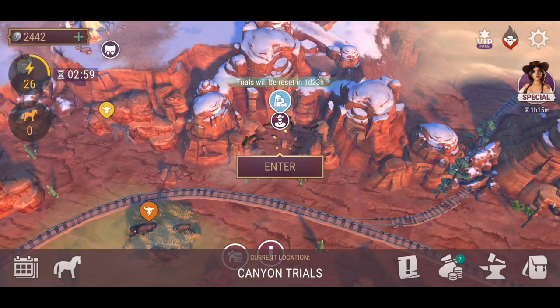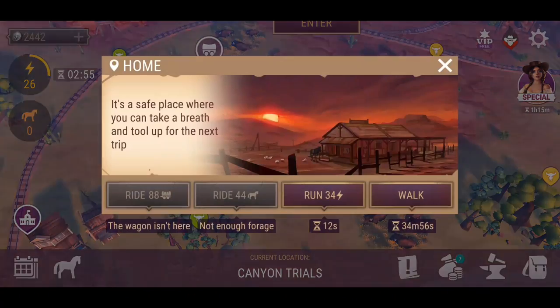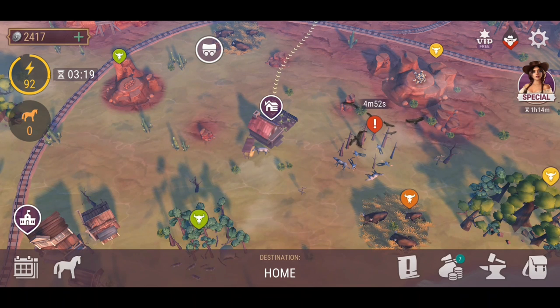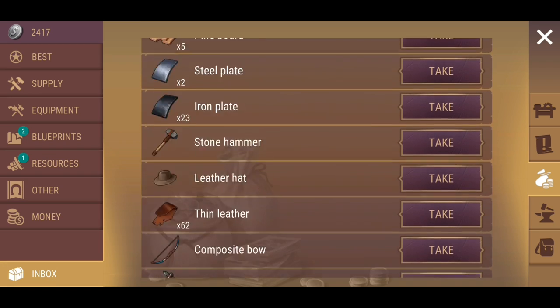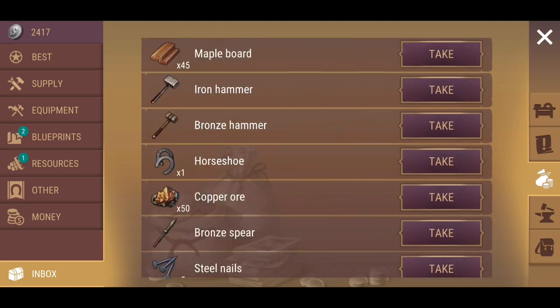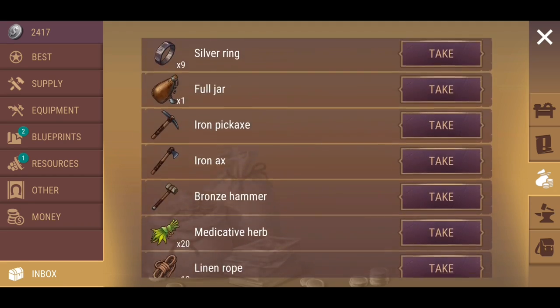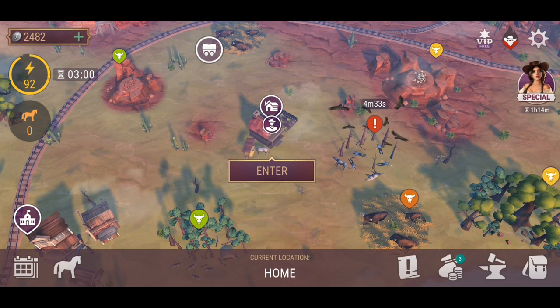Well, at least you guys can get tier 5 resources by the looks of things within the Canyon Trial, if you're interested in doing that. Let me know in the comments — what have you guys achieved? Have you guys absolutely smashed it better than myself? What type of resources have you been picking up in the tier 5 variety? Let me know in the comments, because as always I'll be interested to know exactly what you guys are getting up to.